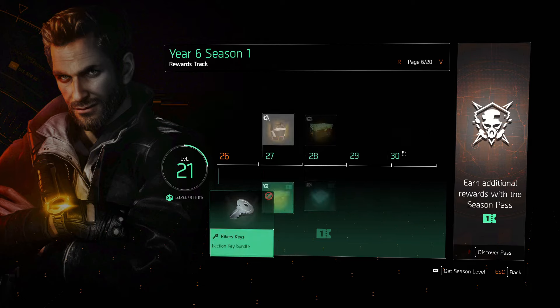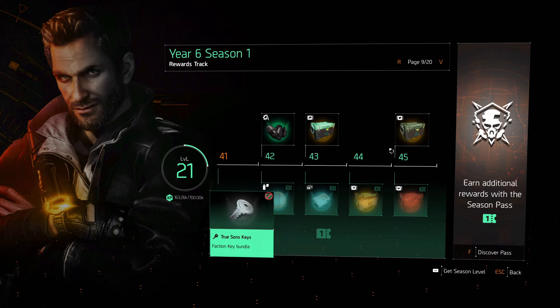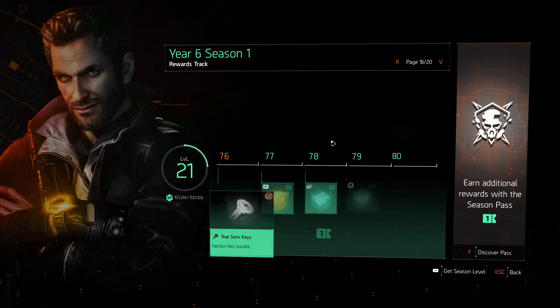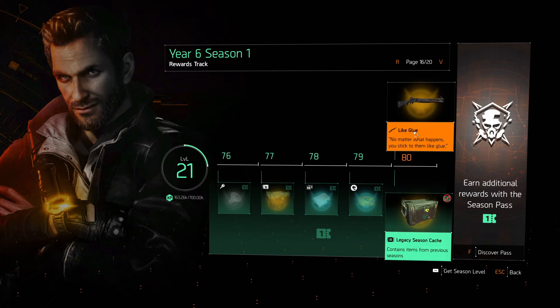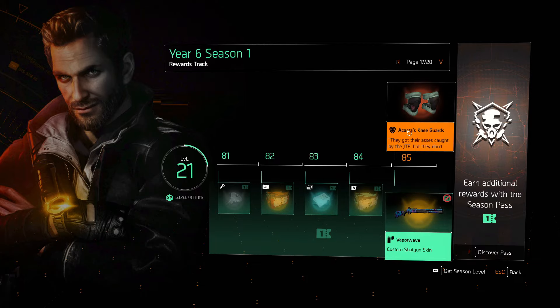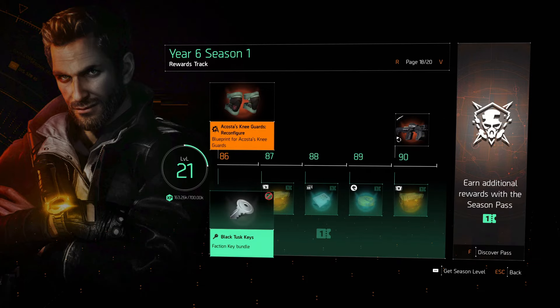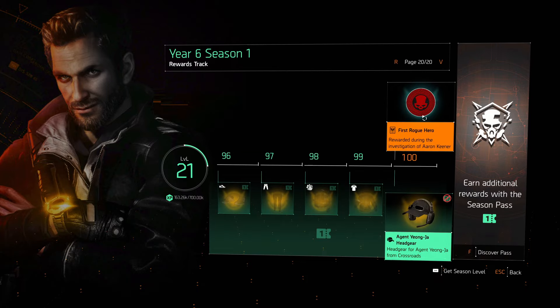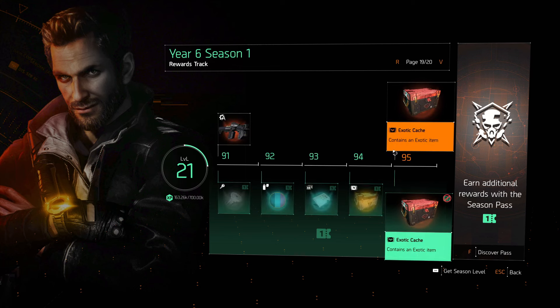We get a whole bunch of new items. I mentioned all of this in the PTS — I'll leave links down below for the PTS video summarizing all of this. There hasn't been too much of a change since the final PTS. We get the new brand set, new gear set, the new shotgun, the named shotguns, and some new talents. If you want the rewards track you can purchase it. Acosta's Knee Pads are at level 86 and the Overlord Shotgun at 90. Then we get an Exotic Cash and First Rogue Hero.